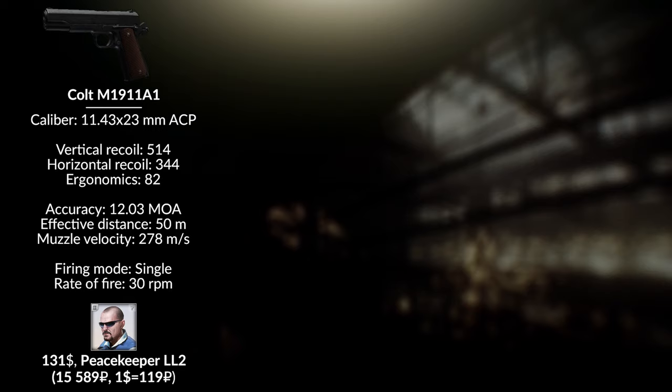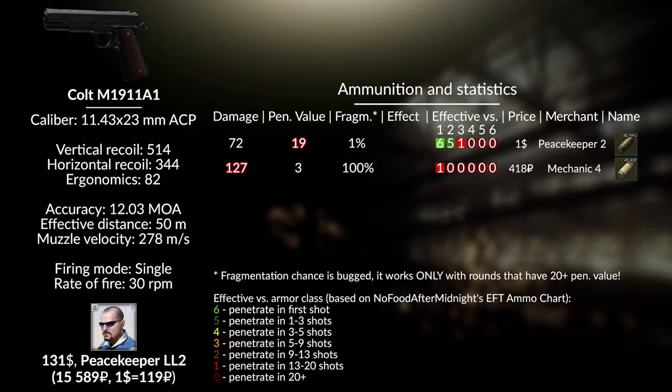The second new gun is the 1911. You can buy it from Peacekeeper at Loyalty level 2 for around 131 dollars, which is around 15k rubles. This pistol uses a new ammo caliber — the .45 ACP, which is 11.43x23mm in size. At this moment there are only 2 rounds for this gun, something that will probably change with patch 12.6. From a stats perspective, FMJ with 19 penetration and 72 damage looks quite good. That means you can use this gun from level 10 if you focus on leveling Peacekeeper.